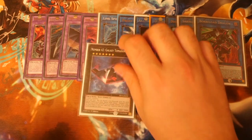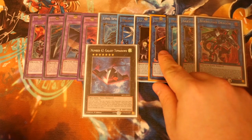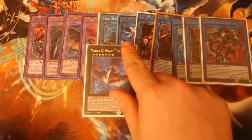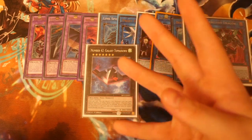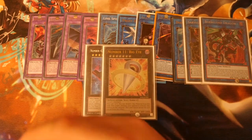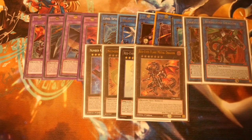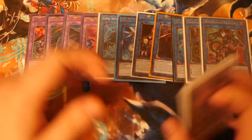For XYZs, we play Number 42 Galaxy Tomahawk. It gives you Machine Tokens to go into Qliphort Genius, then Proxy Dragon, then Link Spider, giving you three Link Monsters on board to push further forward. Number 11 Big Eye is still an incredible Rank 7, and then two Red-Eyes Flare Metal Dragons — these are game winners, burning your opponent and reviving your Red-Eyes.